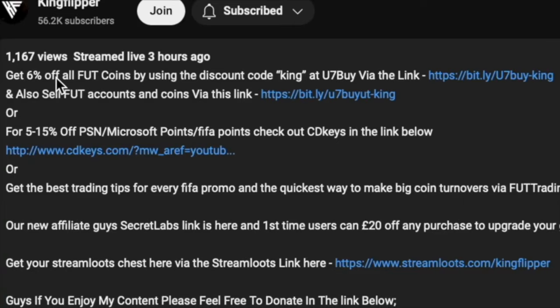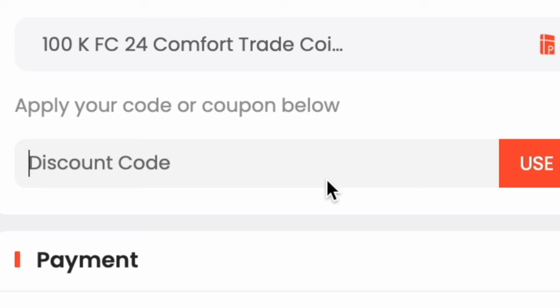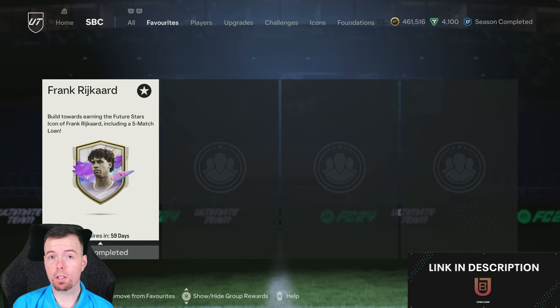Get yourself on the description below, use the link to get cheap reliable coins, and don't forget to use code King for a cheeky six percent off. Let's get into the video. Yo guys, what's going on, King Flipper here, welcome to another Future Stars SBC video.